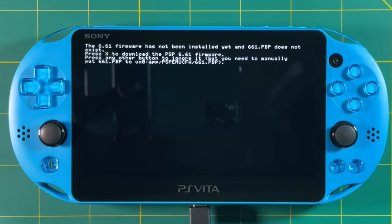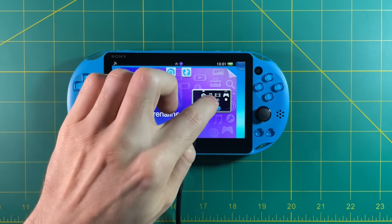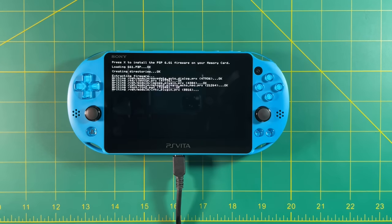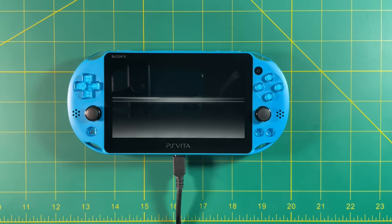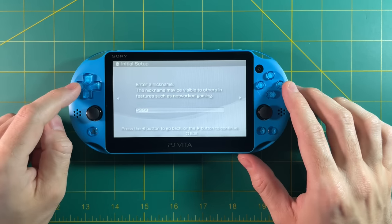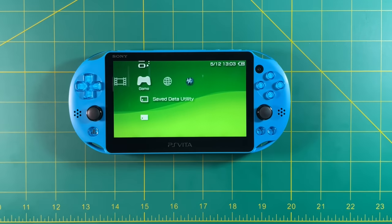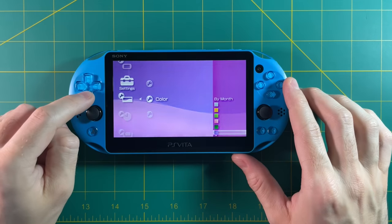Let's start up Adrenaline first. When you start it up it's going to say you need to download the PSP 6.61 firmware, so hit the X button to start that download — it downloads the actual official PSP firmware. Once done, Adrenaline will close, so just go back into it. The next time you open it, it'll ask you to install the firmware. Press X, it'll run through the process, then ask you to press X again to boot into the PSP environment. From there it's like setting up a brand new PSP — select your language, set up your date and time, nickname, and go through all those prompts. Now we're in the PSP menu.